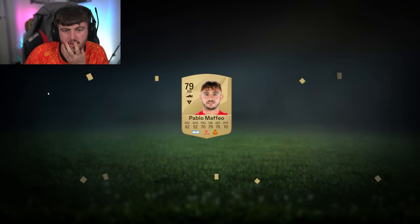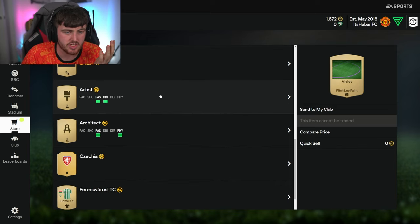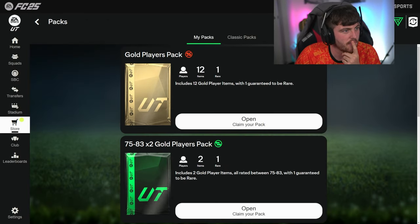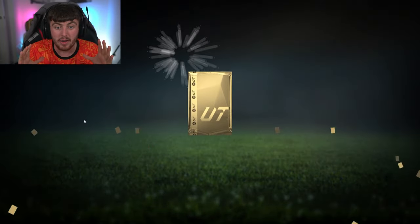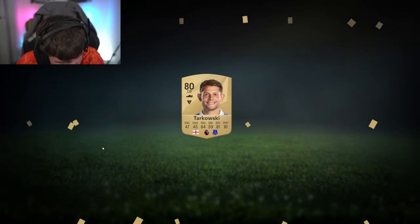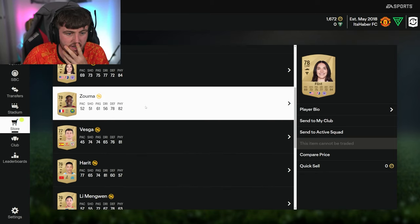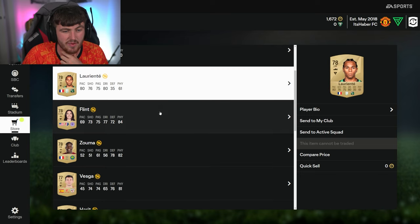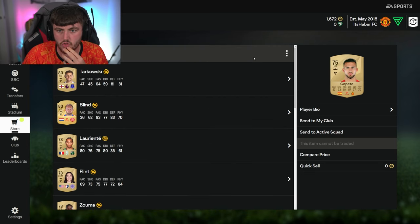Gold pack first - Pablo Mafeo, Violet, Pitchline. These are untradable so just store them in the club. I would not discard silver zero-coin untradable gold cards. Gold players pack - Tarkowski, Daley Blind, Lorient, Flint, Kurt Zuma. These are untradable again. The only thing that's good about these is you get players you can use in the advanced league and nation hybrid.